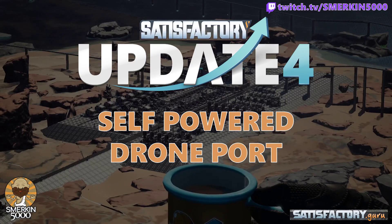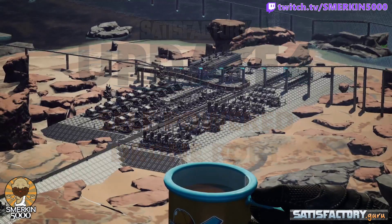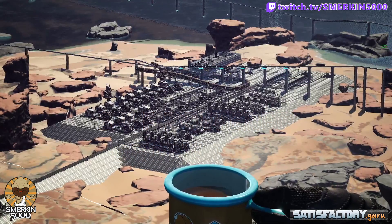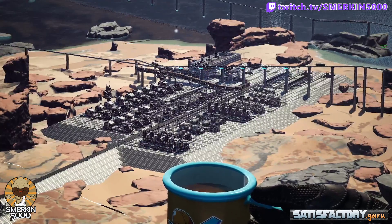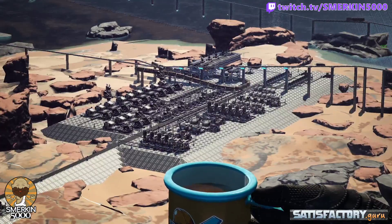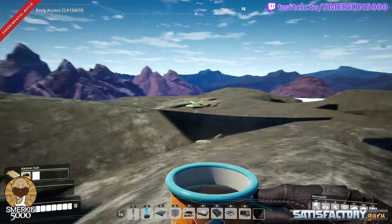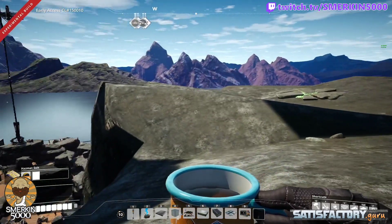Welcome ladies and gentlemen. What we are doing here today is setting up a nuclear power facility down below. We're making uranium fuel rods. What I need to do is get uranium there, and with Update 4 there's a nice new uranium node here on the top of the tallest part of the map.